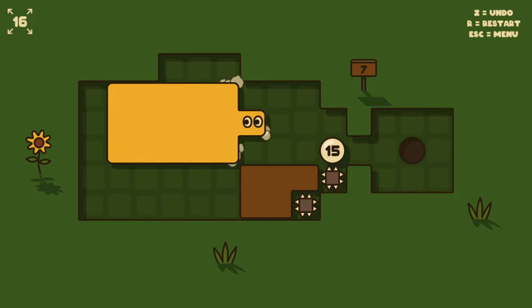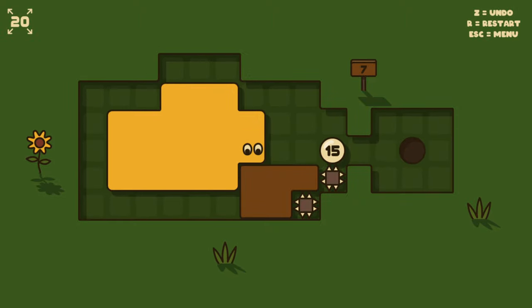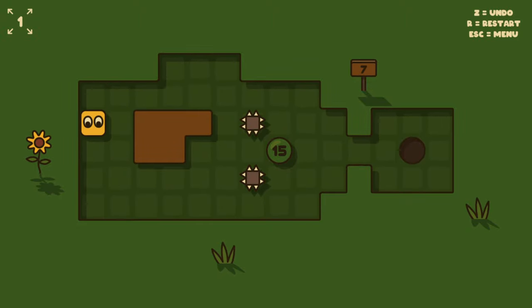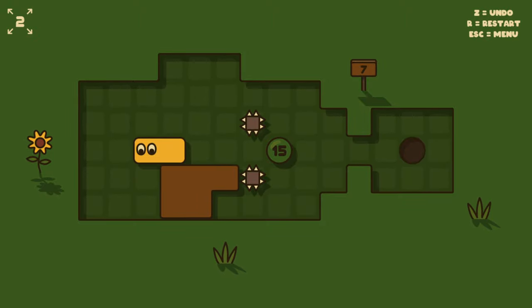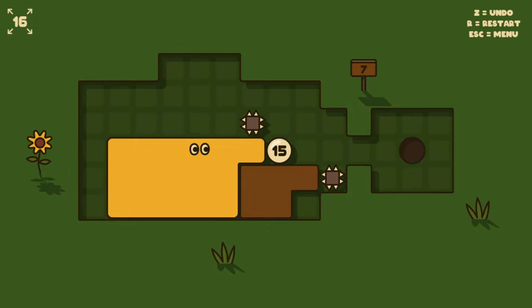Now I'm getting confused between what button I want to push when. Oh my god, brain. I feel like I must be missing something fundamental in my setup, but I don't know what. If I push this thing one to the right, to here, then I can go — and I can't do anything else.